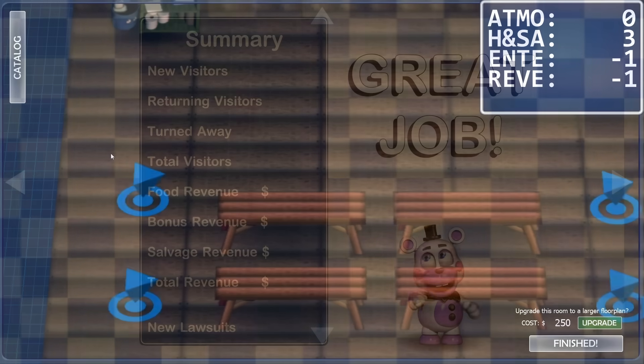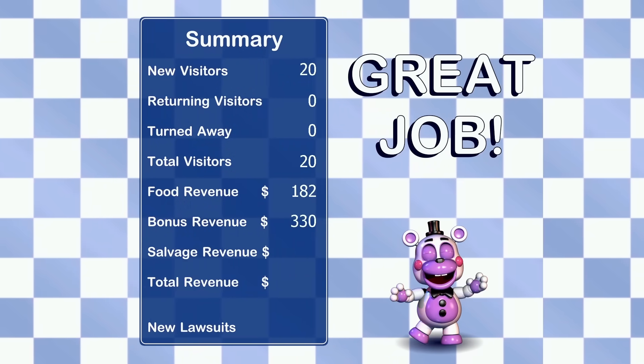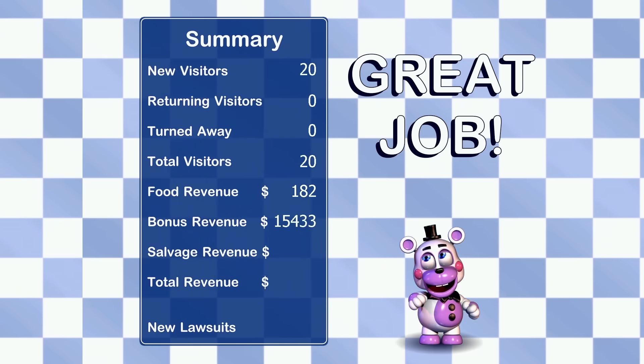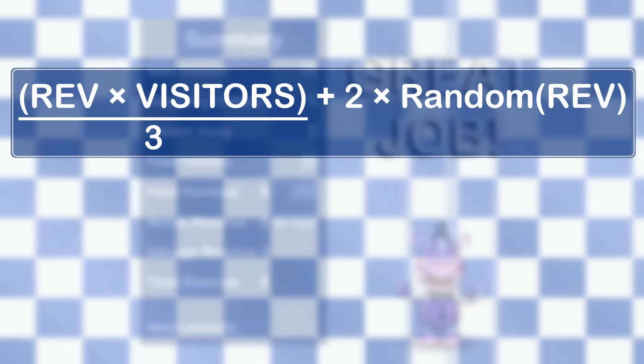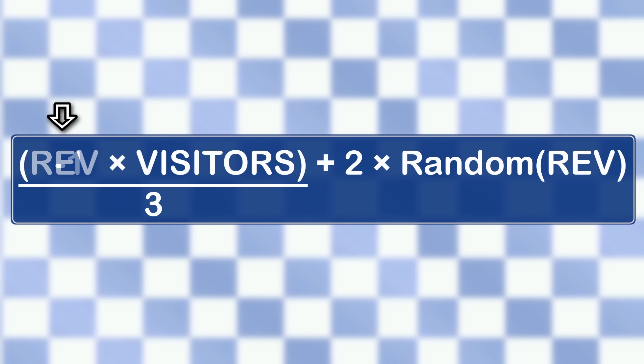That doesn't seem helpful — you're gonna lose money at the end of the day? Far from it. You can get tens of thousands. That is very odd. We should have a look at how it calculates that revenue. The first part is going to be negative, because the revenue stat is negative, though it won't subtract much.